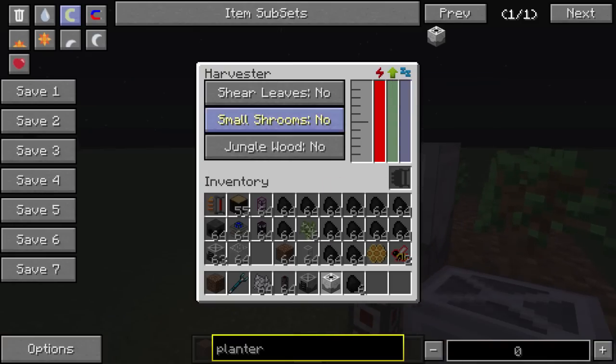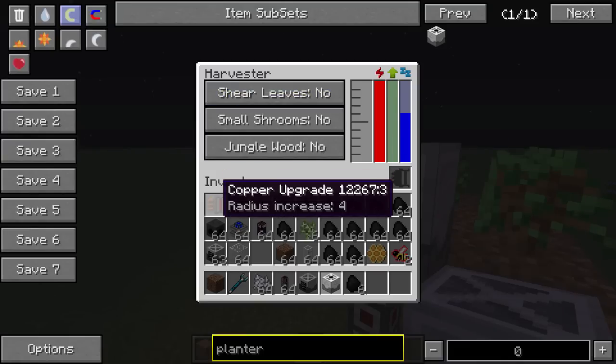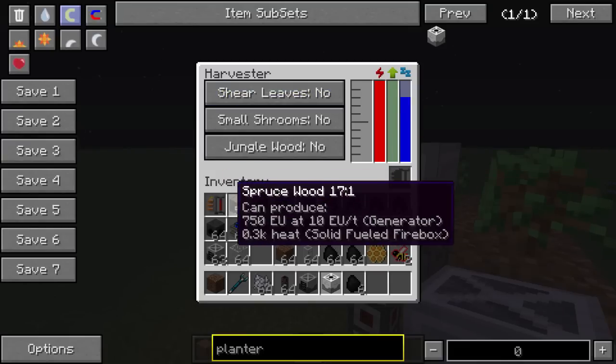The Harvester also has these options: shear leaves, small mushrooms, jungle wood. Now if you're using jungle trees you need to enable the jungle wood option, but I wouldn't recommend it because it uses more power to remove the vines. The shear leaves option lets you collect all the leaves off if you want them. The upgrade module is the same as the Planter, so when you add to the Planter you want to add to this as well.